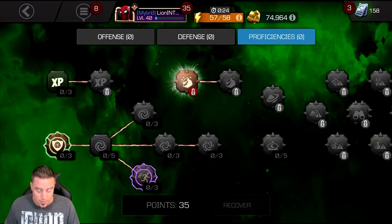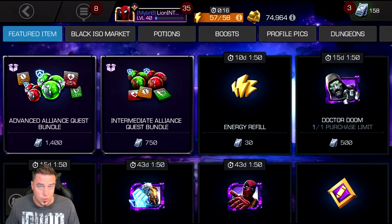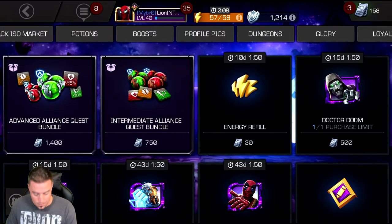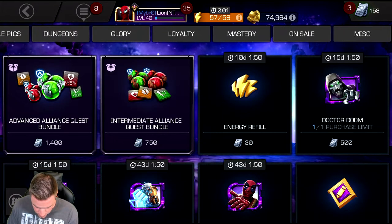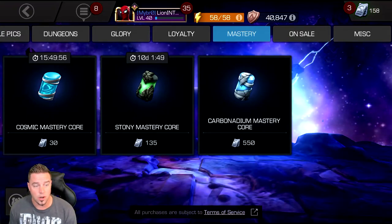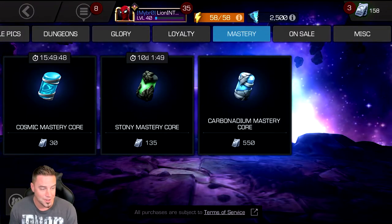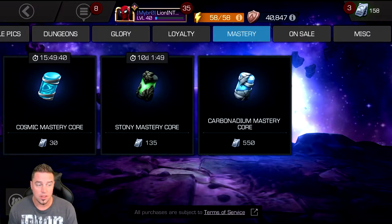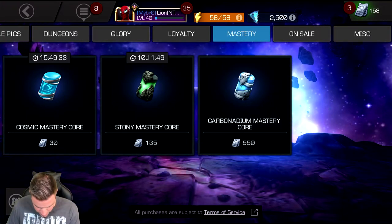Before we continue, let's talk about Stony Cores and Carbonadium Cores. These are required to unlock some masteries. The most essential masteries basically just require Stony Cores. Under the Store tab you can go to Mastery and see that Stony Cores cost 135 units and Carbonadium Cores cost 550 units. The most essential masteries I've found have all used the cheaper Stony Cores.